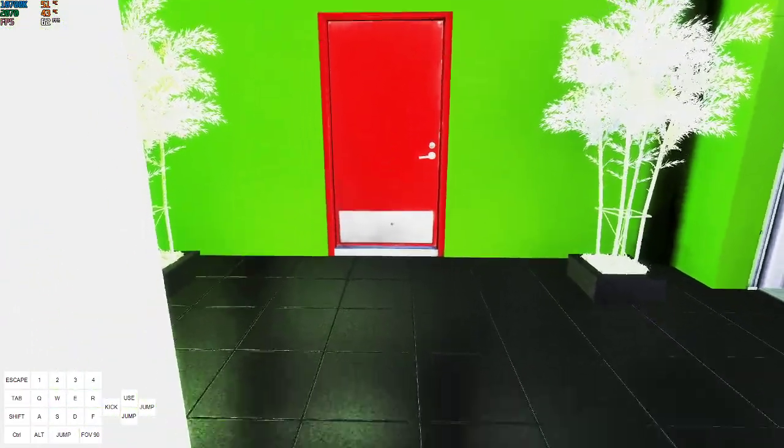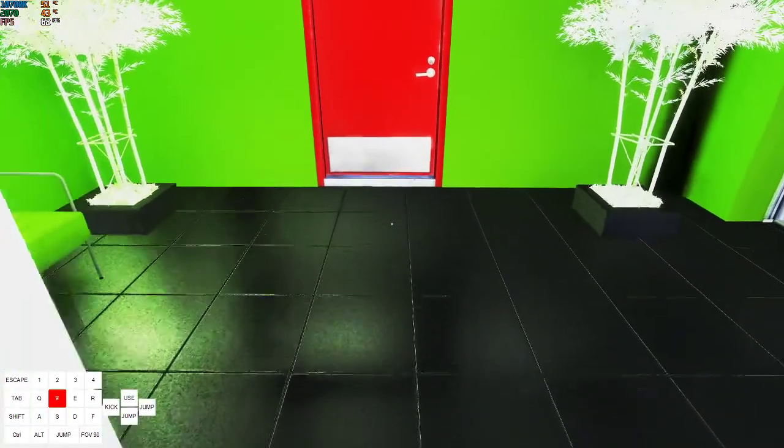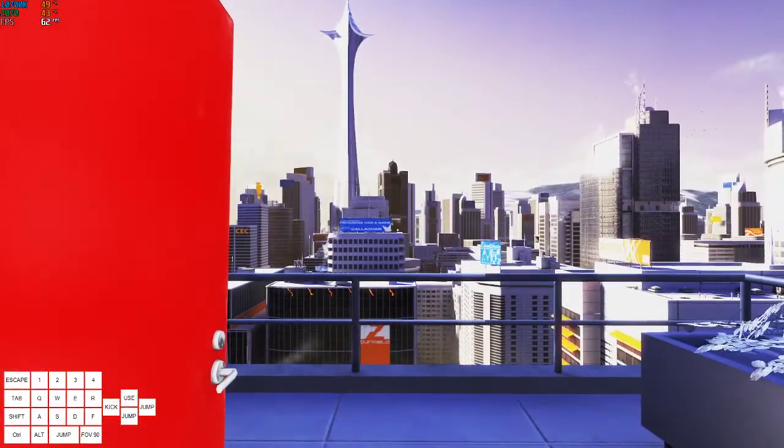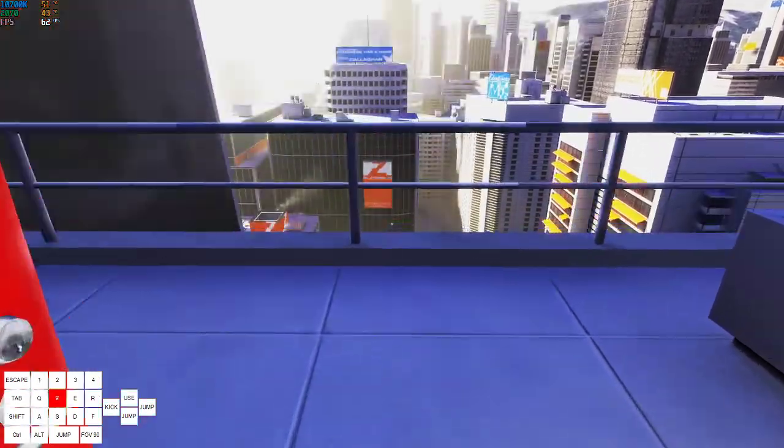You want to jump kick this door. Jump kick is important because you want to stop after you kick it by letting go of W. And then from here you can jump on the railing and sidestep off of it.